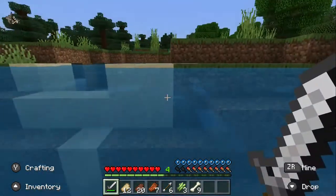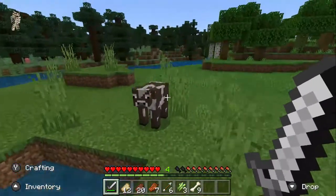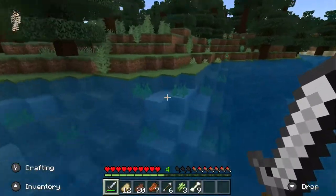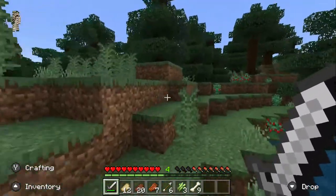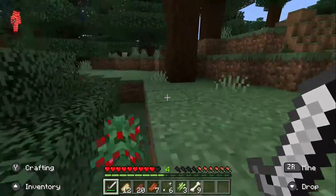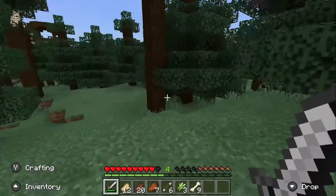Or should we not? If we find a dog then we're probably not going to go in there, just because it will be a little bit dangerous. But if we don't find one then I'll probably just go there. I know I saw a few wolves here last time, I just didn't have any bones on me so I couldn't get them.